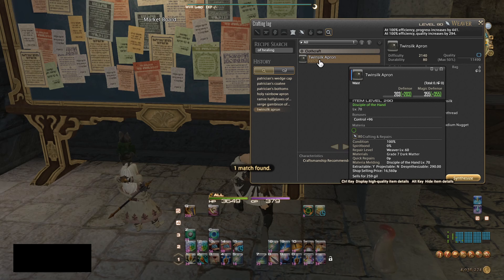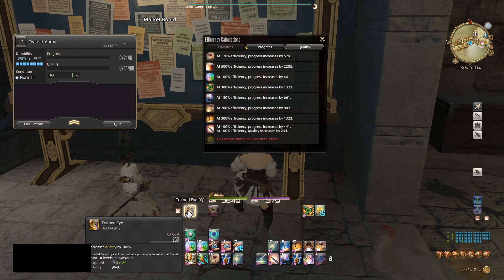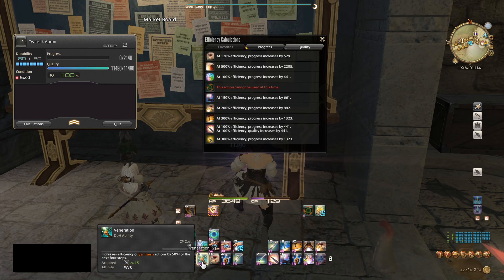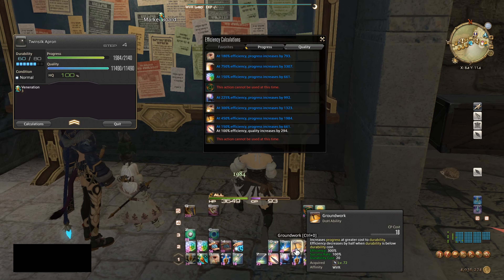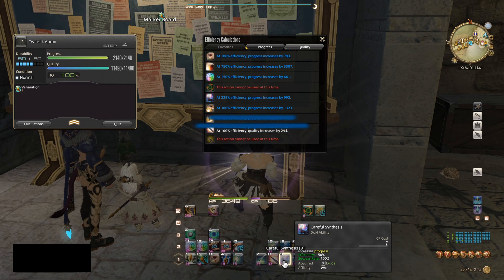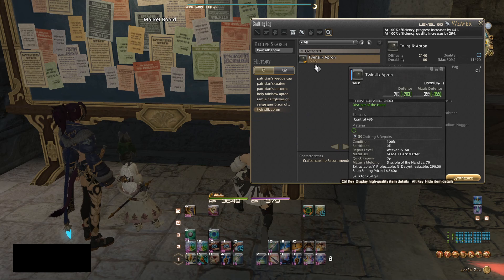Now we're going to do a Twin Silk Apron because in my Leve Quest videos I used that, so I know these will sell — people will buy these if they don't want to craft it themselves so they can level up fast. You can take advantage of that by crafting and selling to them. As you can see we barely didn't make it on progress, so you can finish off with a Careful Synthesis — you still have a lot of durability left, so you're fine.